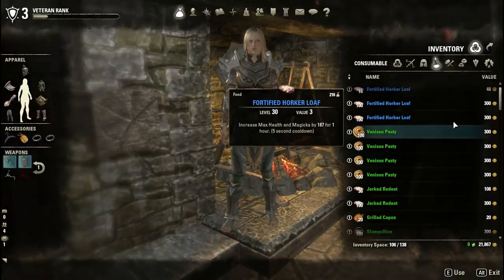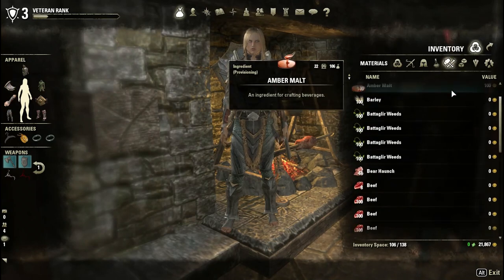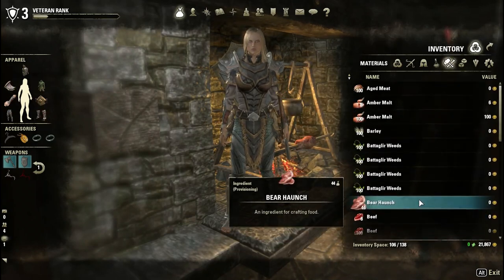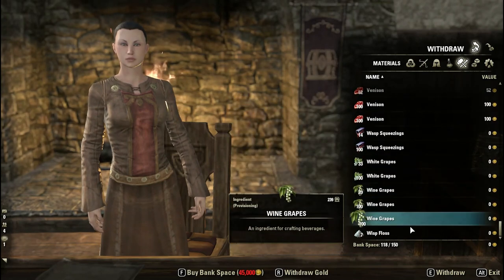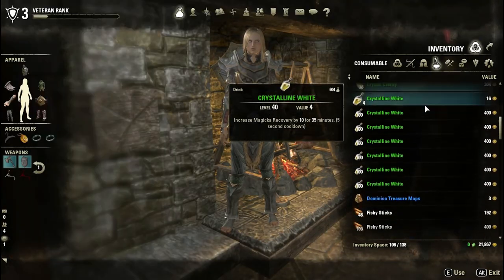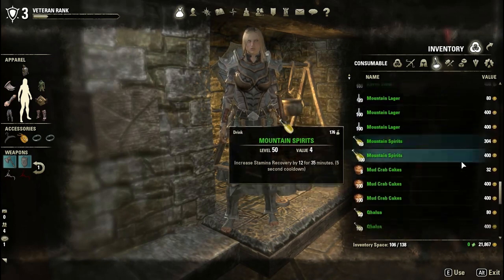Here in my inventory are all the provisioning consumables that I created. As you can see in my bags, I have tons of provisioning materials left, and also tons left in the bank — but I was absolutely sick of brewing and cooking, so I stopped there. All of the 100 stacks are worth 400 gold and 300 gold, because I only created items worth four gold and three gold.